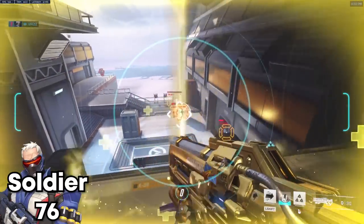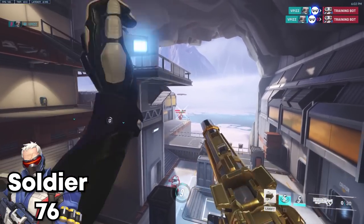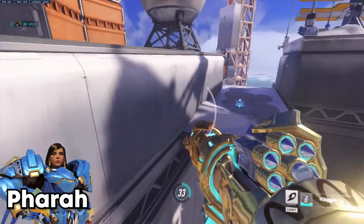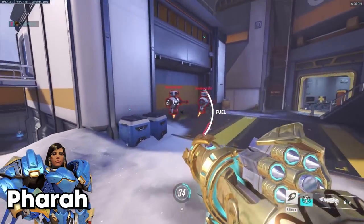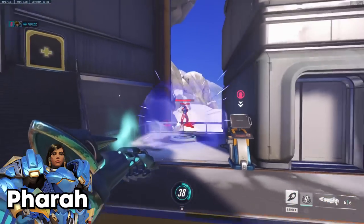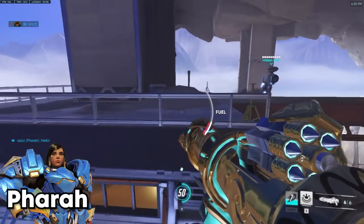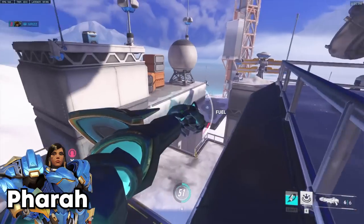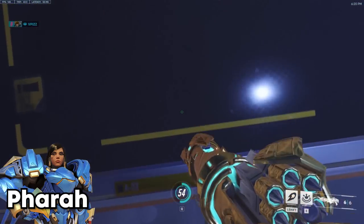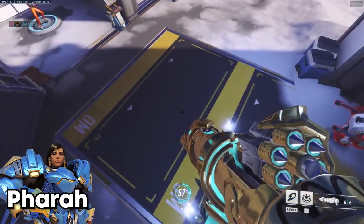You can kind of animation cancel it. Moving on to Pharah — you know your concussive blast pushes people back and does a little bit of damage on a direct hit. Normally I'd just be boosting to a certain height, but you can actually rocket jump on Pharah too, getting a boost and reaching a bit higher than normal. You can even combine both for extra height.